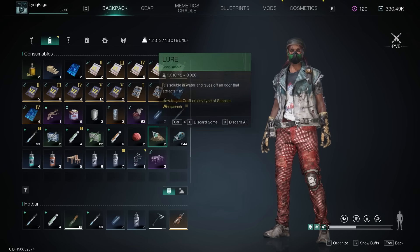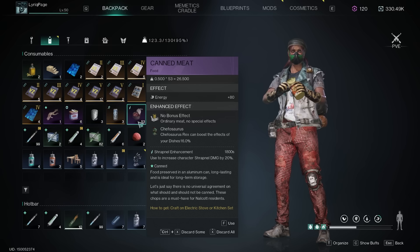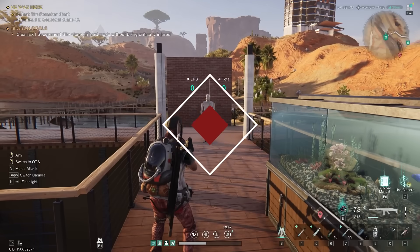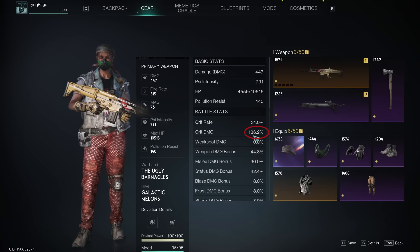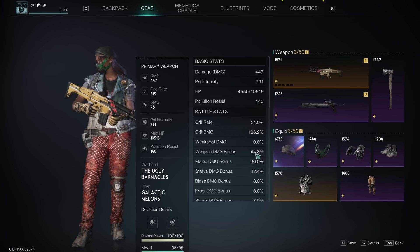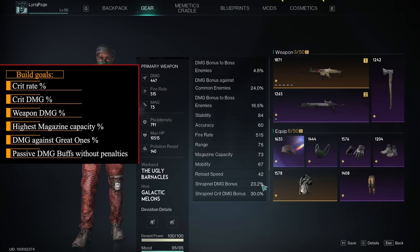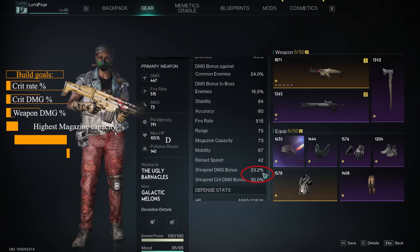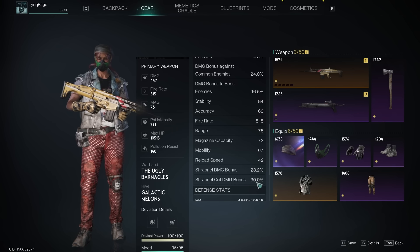We're going to go to our backpack and go over to one of our favorite buffs — obviously this is canned meat. You can make this so many different ways with HP on it to help you recover HP fast. I use this specifically because it gives you an increase to your character's shrapnel damage by 20. Now we have the buff. Go back over and press C to showcase this: now I'm sitting at 31 crit rate, 136 crit damage 44, magazine capacity 73 with our weapon out, shrapnel damage bonus 23, and a full 30 shrapnel crit damage boost.